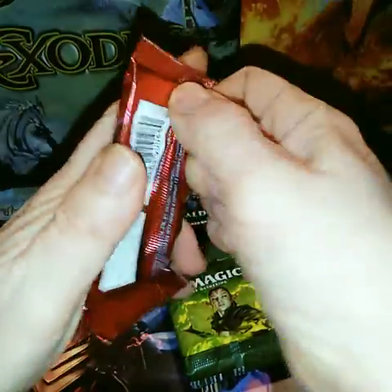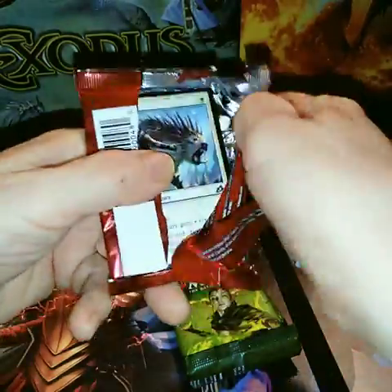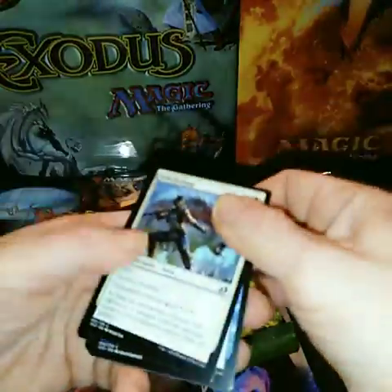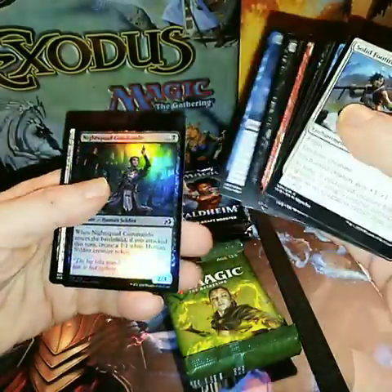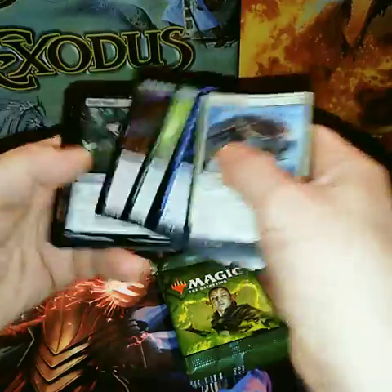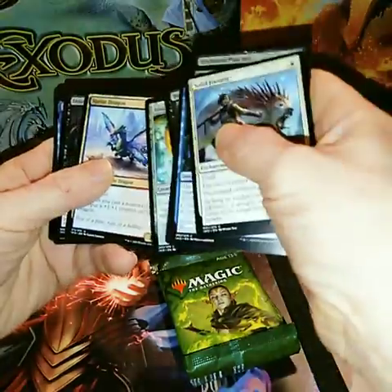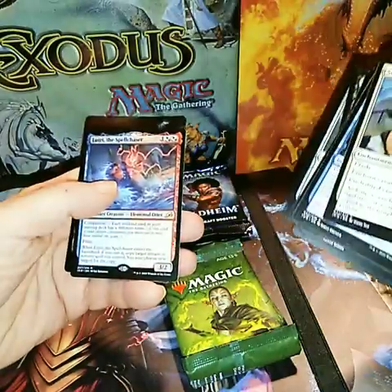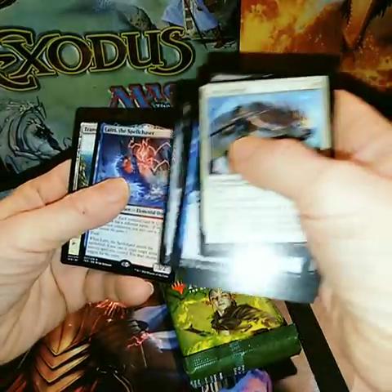Okay, second Ikoria. I miss the Ikoria Collector's Packs. I didn't really go... Oh, Knight Squad Command. Okay. The Sprite Dragon. Sensational Hemipage. And Luchi the Spell Chaser.